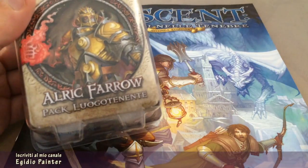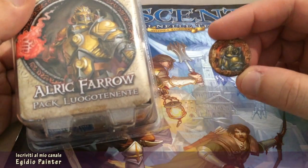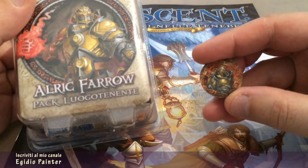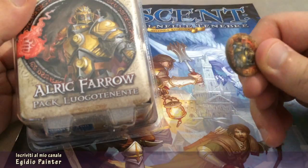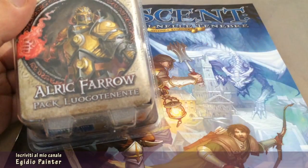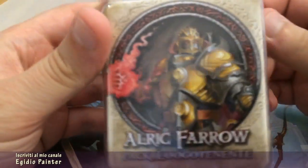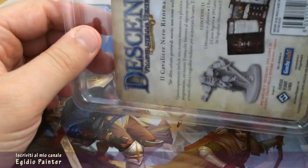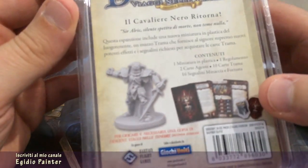Come saprete nel gioco base è presente un segnalino per rappresentare Ulrich Farrow. Ma ora potremo sostituire questo con la miniatura corrispondente rendendo le partite più avvincenti. Ed ora procediamo all'unboxing.